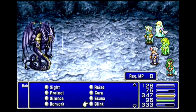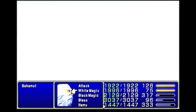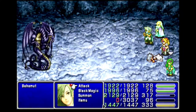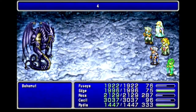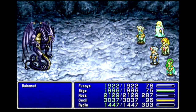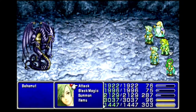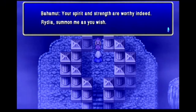The only way to deal with Mega Flare is to cast Reflect on the party, which will bounce Mega Flare back at him — as hinted at in the Eidolon library last episode. I could have done this first, but grabbing Fusoya makes this easier, since I can't cast Reflect on the entire party at once, so having two casters makes it much safer. As for the others, Cecil and Edge attack while Rydia throws out her strongest magic. I don't quite have the time to reflect everyone in the first cycle — Cecil is taken out. At the end of his next cycle everyone is set up and he takes himself out. Bahamut will now allow Rydia to summon him.